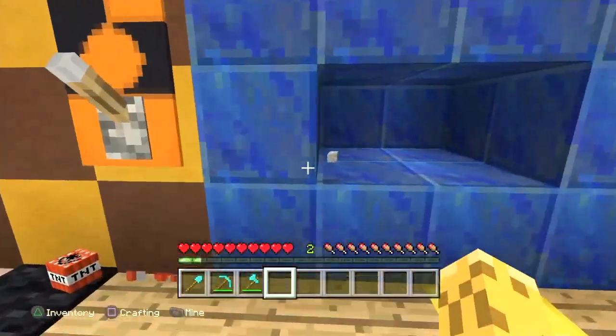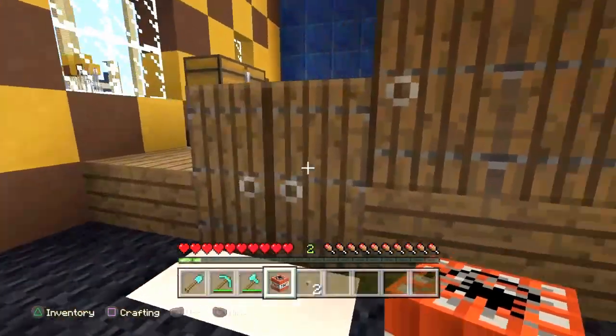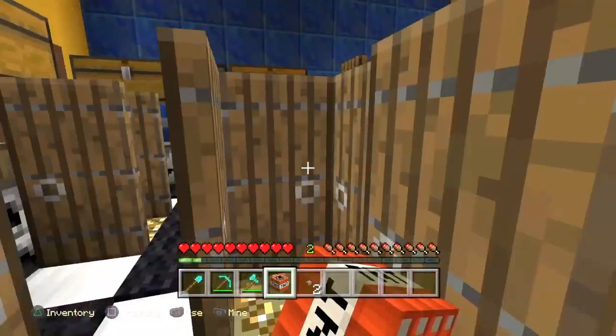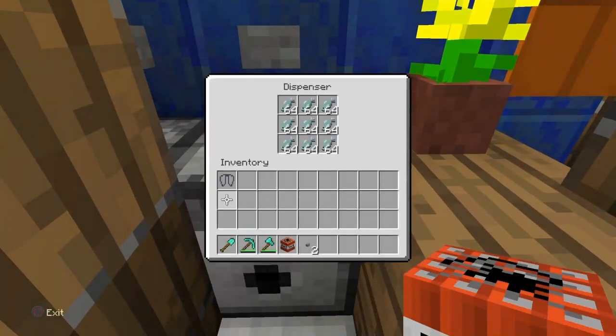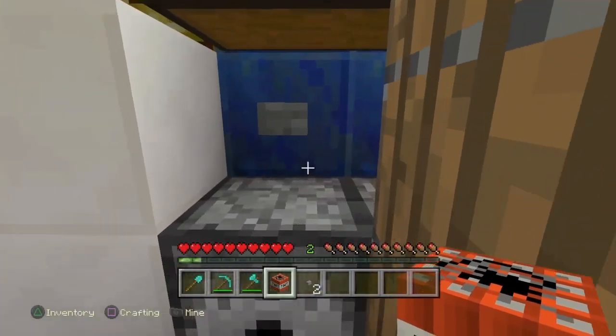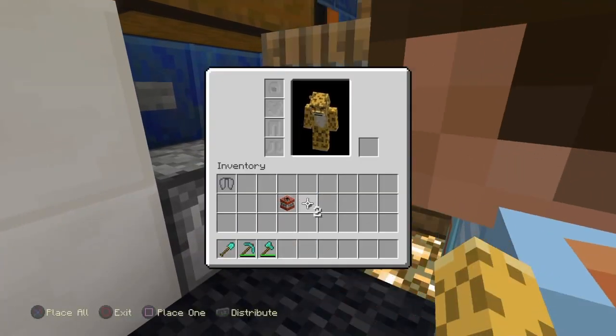That was kind of scary — I thought we had TNT going off. Little blue, interesting television there. So what we're going to do now is we're going to get some fish food here. Let's put the TNT there so we can get it out of the way and get it hidden.